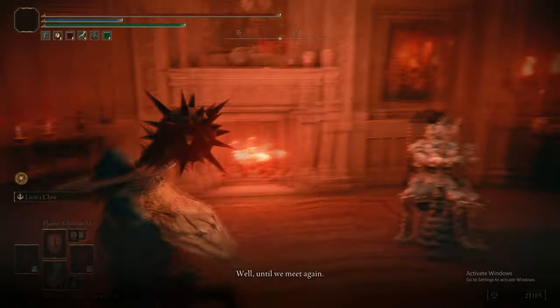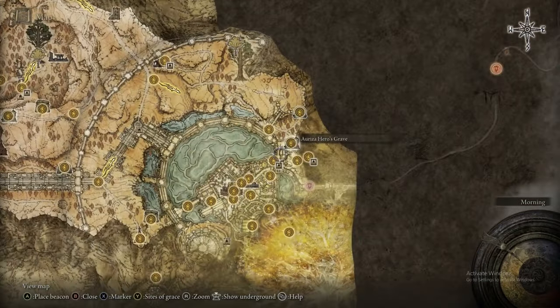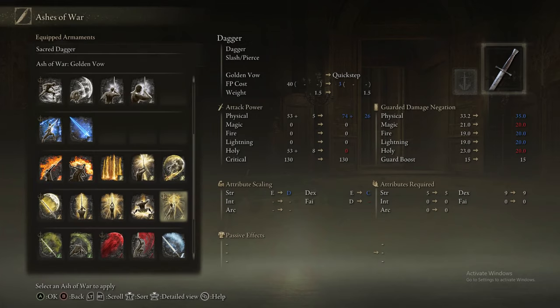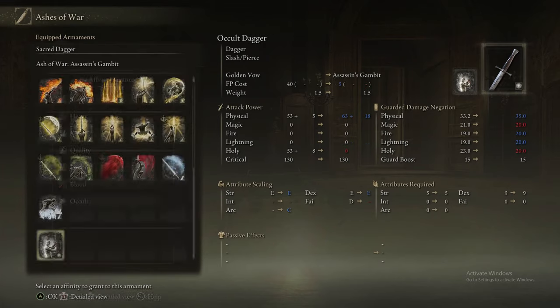And that is Assassin's Gambit. Assassin's Gambit works by making you partially invisible and reducing all sound that you make, so it massively lowers the detection range for all enemies.